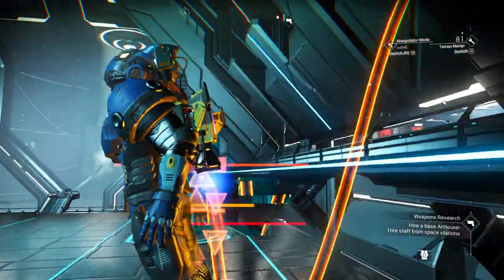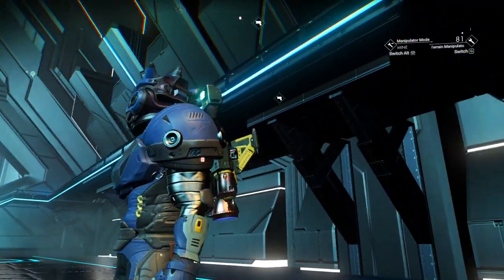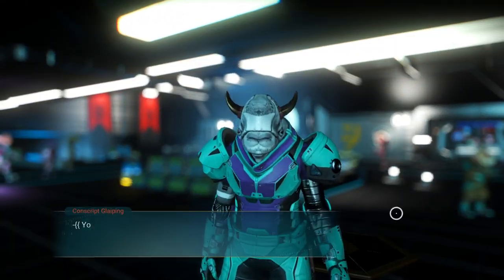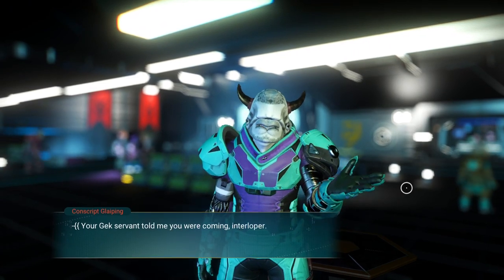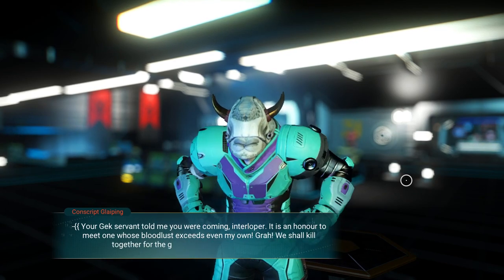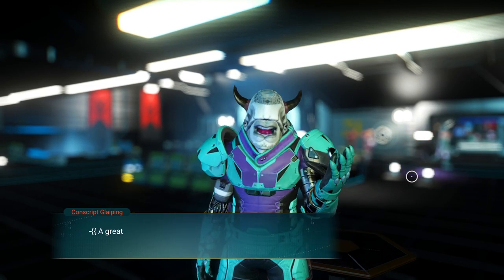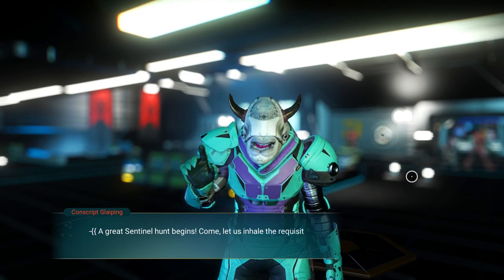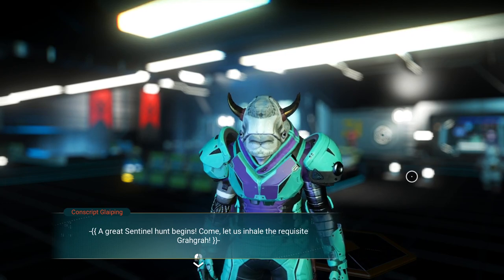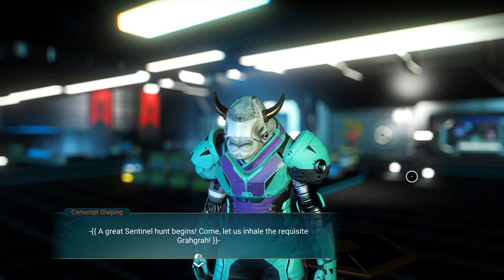At the space station I find the Viking armorer. He says: Your Vy'keen servant told me you were coming, Interloper. It is an honor to meet one whose bloodlust exceeds even my own. We shall kill together for the glory of Herc and our ancestors. I'm telling you — these guys are just the Klingons of the No Man's Sky universe. That may be where Sean got the idea from.